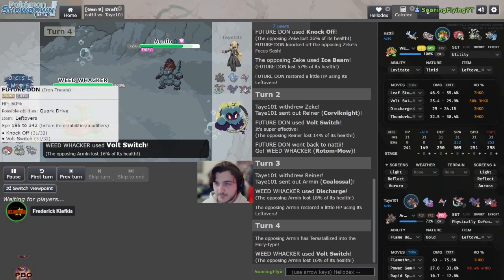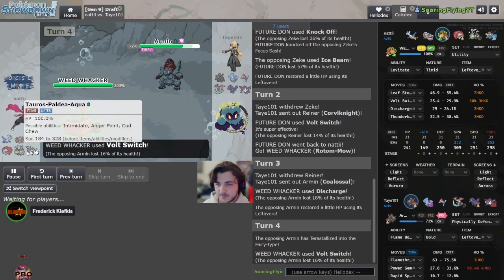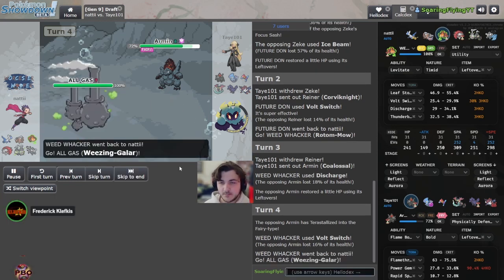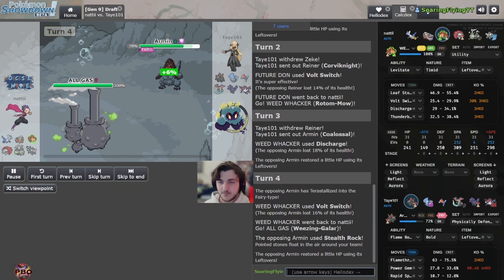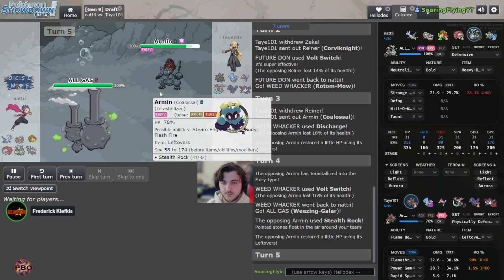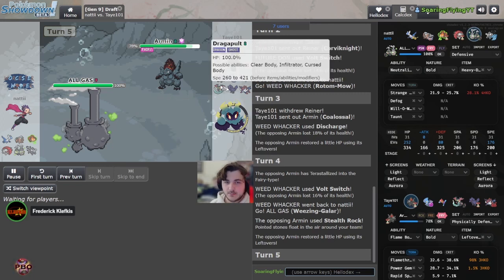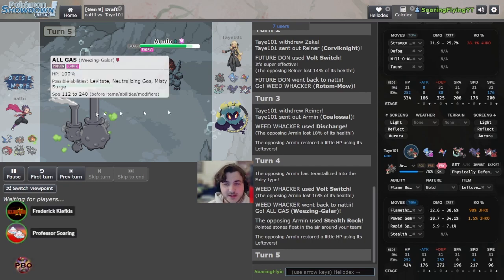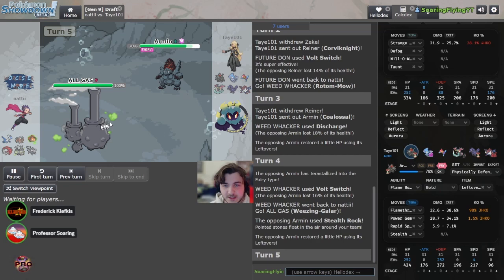You can go into either your Weezing or a lot of other options that won't be able to do much. I think this is Weezing though — yep, we see Levitate. It's not going to be one of the two abilities triggered on switch. This is likely a Defog. I think it's foolish not to bring Defog into Hisuian Samurott — I really don't think that's a smart idea. I think this should be Defog here.